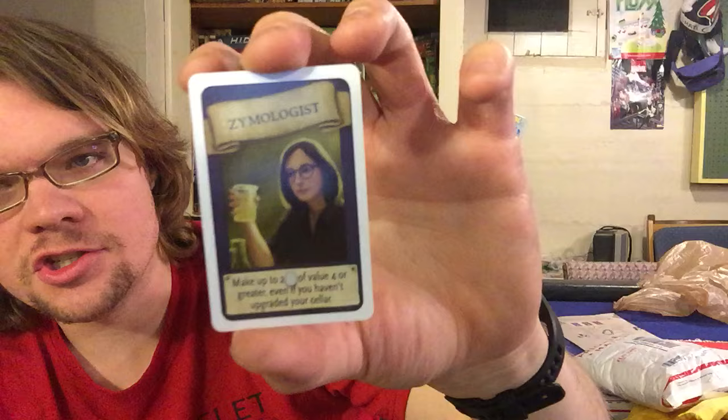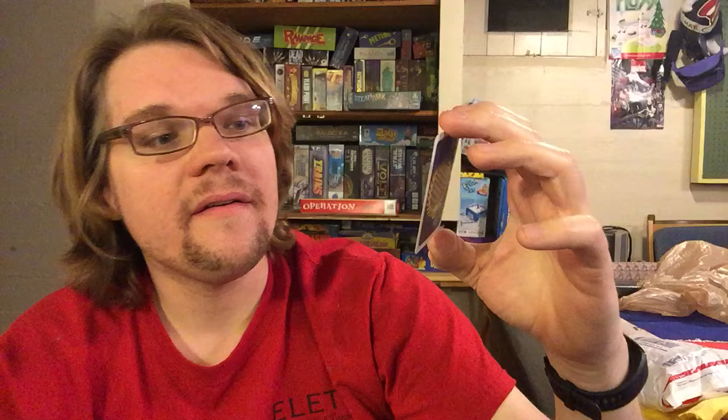Number two, we have the Zymologist. Make up to two wine of value four or greater, even if you haven't upgraded your cellar. This one is fantastic — it has won me a game before. I've done strategies where maybe I got the windmill and I'm giving people windmill tours, not really filling that many wine orders. This one can let you fill maybe just that one big wine order that puts you over the top — that nobody sees coming — playing down a five-point wine order because you can make the wine. Very useful, versatile card. The Zymologist.